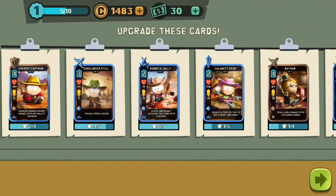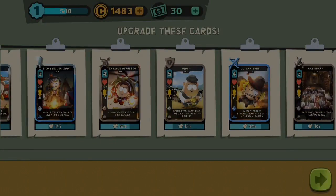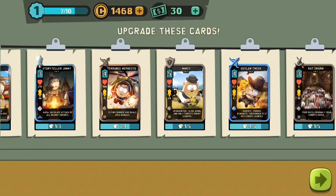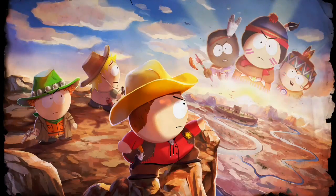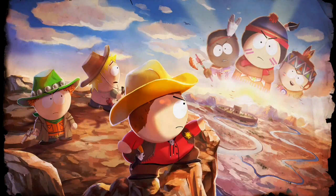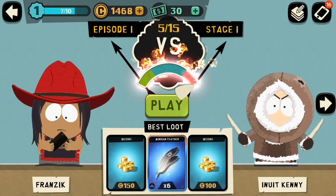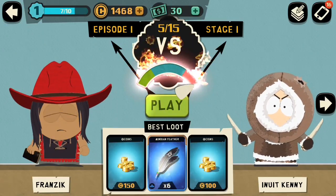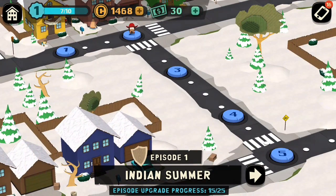You can upgrade cards by clicking on one and upgrading it — increasing the health and attack, and so forth. You can also replay levels a few times; as you can see I've done five out of fifteen, and the bottom shows the loot you can possibly win. We'll go ahead and move on to the second stage now.